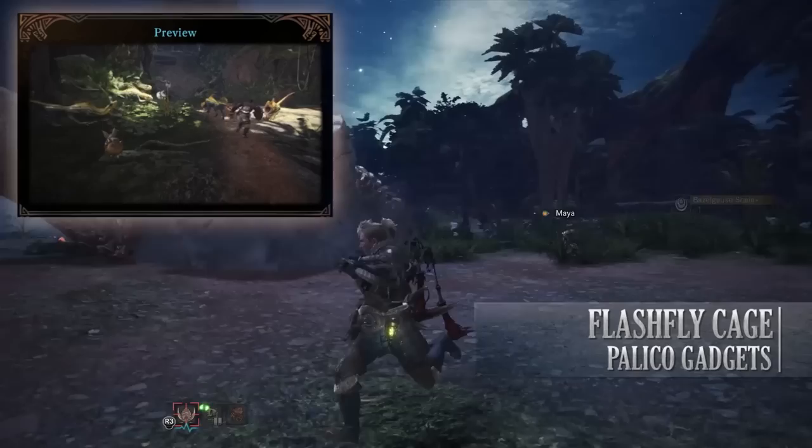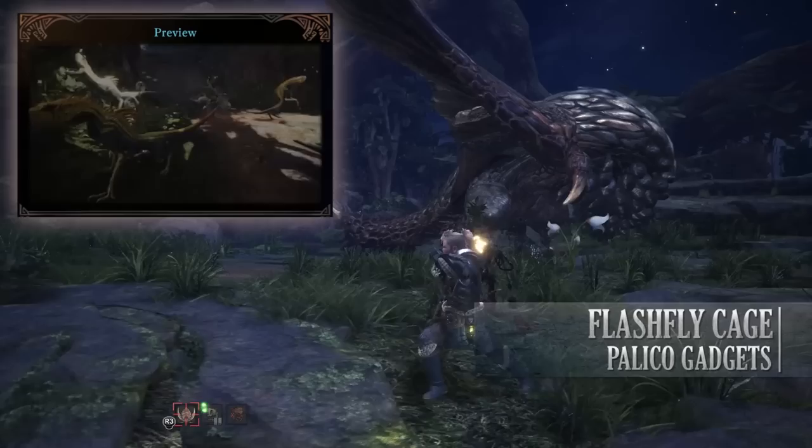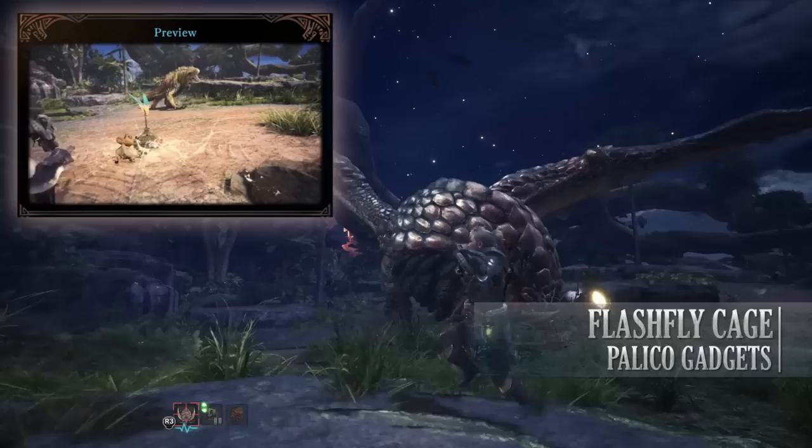So what does the Flash Fly Cage do? It's a Bug Trapper — it traps insects inside it and these can then be attacked to create a blinding light that will temporarily stun monsters, or should they be flying in the air, bring them down to the ground. This can be very useful especially against flying monsters. The potency of the Flash from the Flash Fly Cage is also increased as you level up the ability.